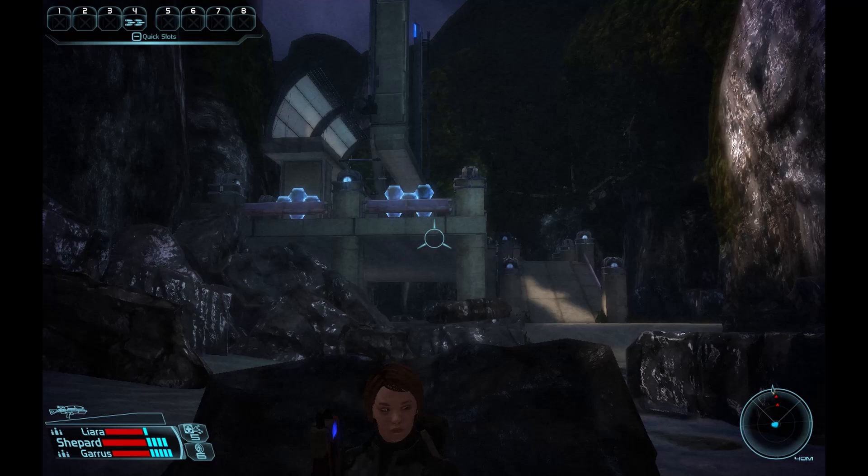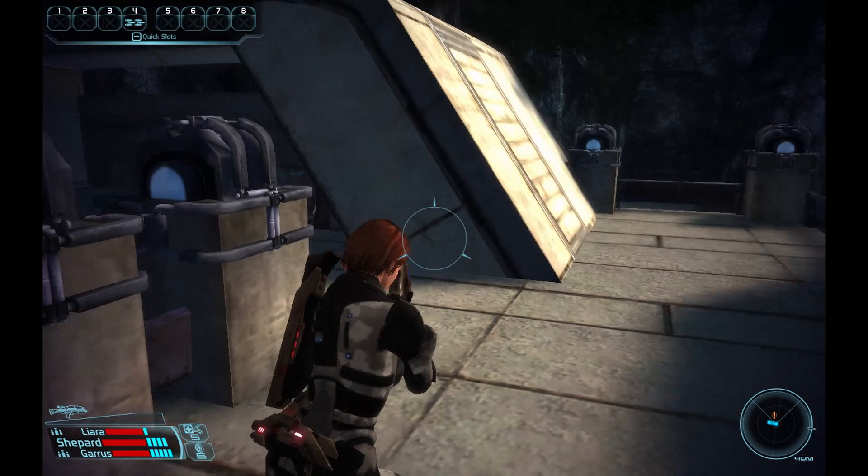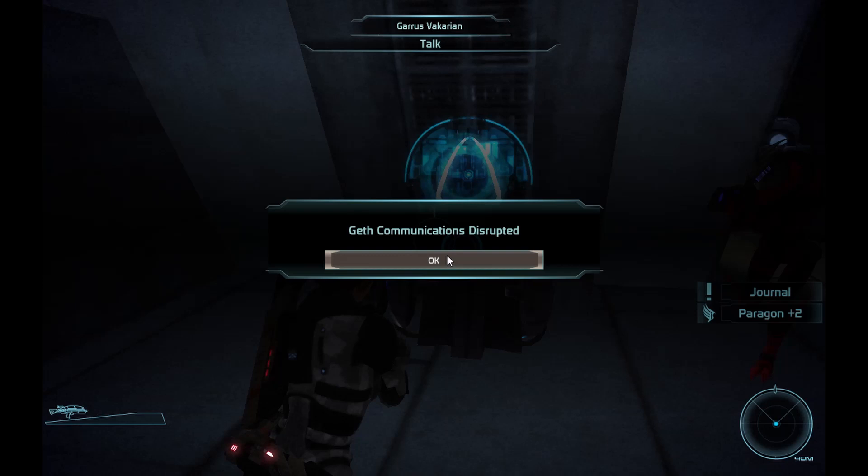The first objective is to disable geth communications. When you reach the communications tower, you will face heavy geth resistance. Once you've cleared out all the enemies, simply head up to the second floor, approach the triangulation tower console, and deactivate it to disrupt the enemy's communications. When you complete any of the objectives, you will be given an on-screen notification, so there is no doubt when the deed is done.